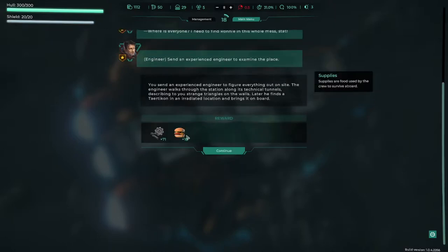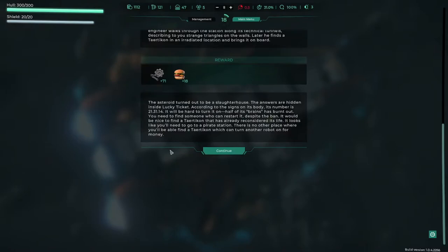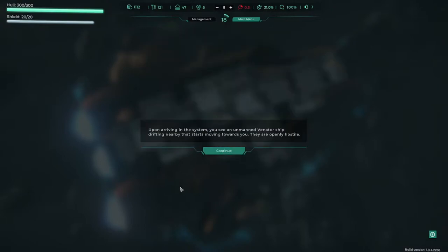We got 71 scrap and 18 supplies. The asteroid turns out to be a slaughterhouse — the answers are hidden inside a 'Lucky Ticket.' Based on signs of its body the number is 21-13-14. Half its brain has burnt out. Lucky Ticket appears to be a robot. We need to find someone who can restart it — despite a ban, we'll need to visit a pirate station since that's the only place to find a tech-con who can turn another robot on for money.